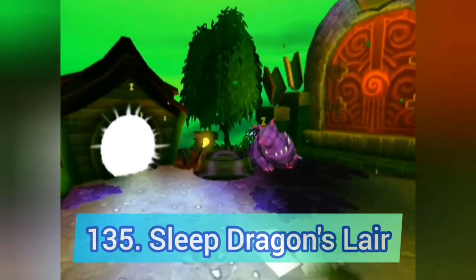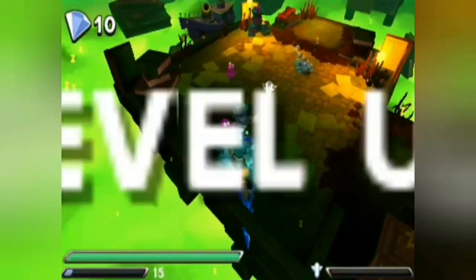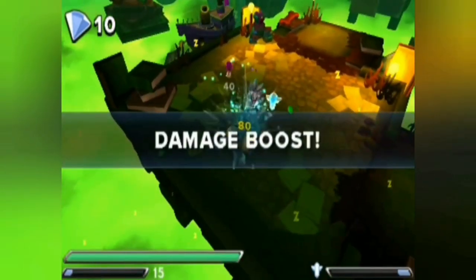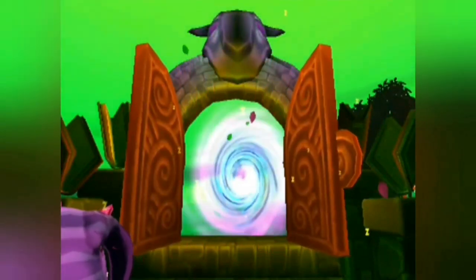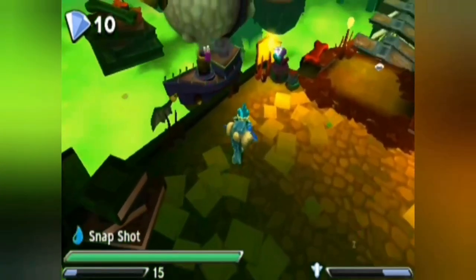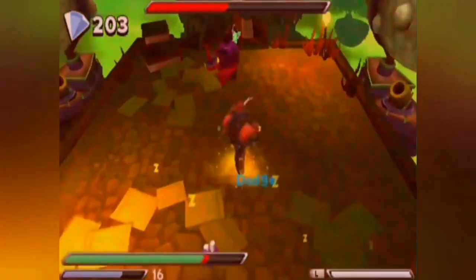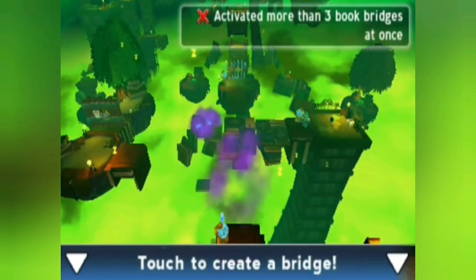Next up we have Sleep Dragon's Lair. The goal of this level is to get the Sleep Dragon's snack so he can take us to the final level, and it's just so boring. The only things that stand out are another weak villain fight and these book puzzles that don't even work properly — honestly this sucks.